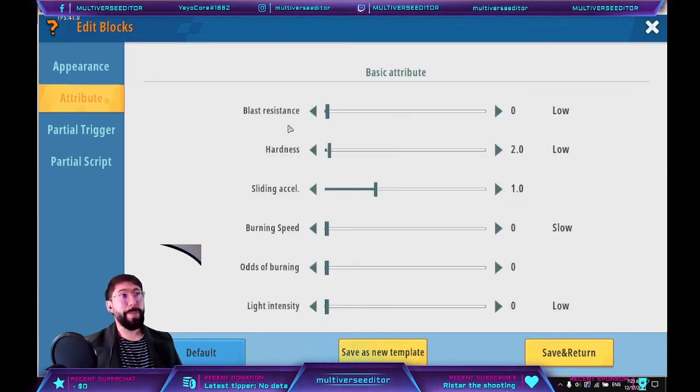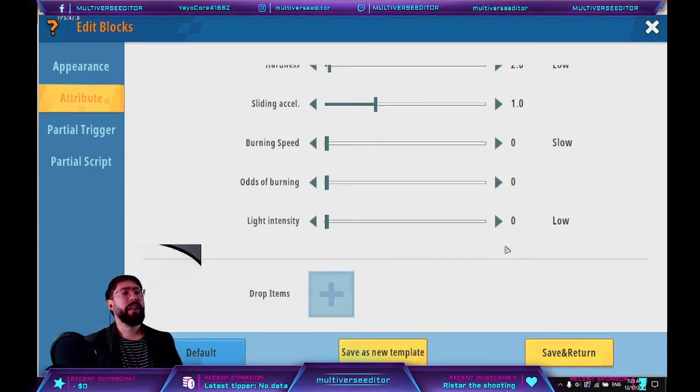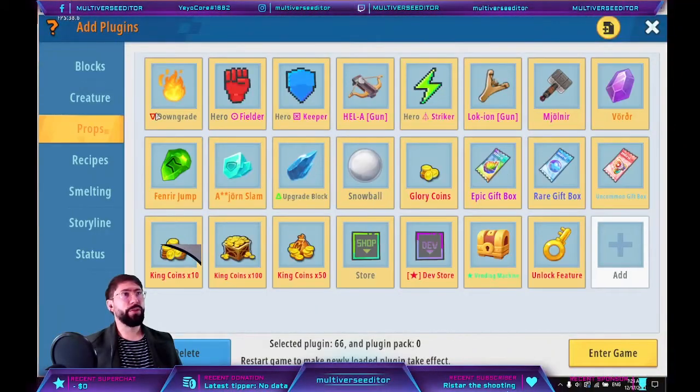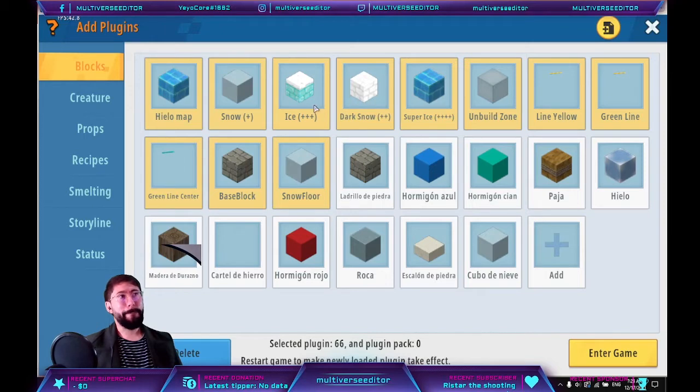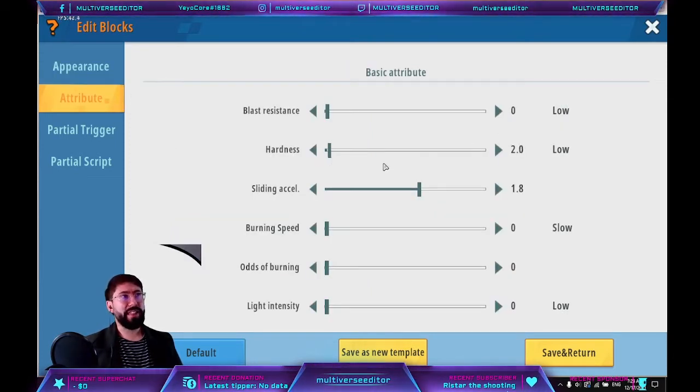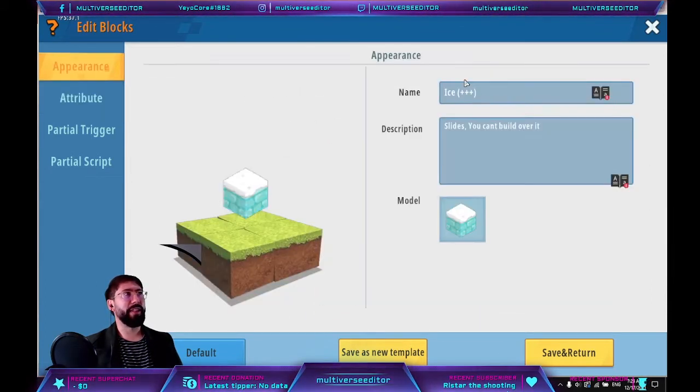Then do the same — create another block for level three, and try to change the appearance for each one. The first one was just snow, the second was snow brick, and now it's like ice brick with snow. The attribute is the same as the previous one but with five more hardness. Since it's ice, I put 1.5 on the slide acceleration, so players will slide over it. You can put something like level 0.3. Create as many levels as you want — in my case I only have four, but you can create more depending on your system.